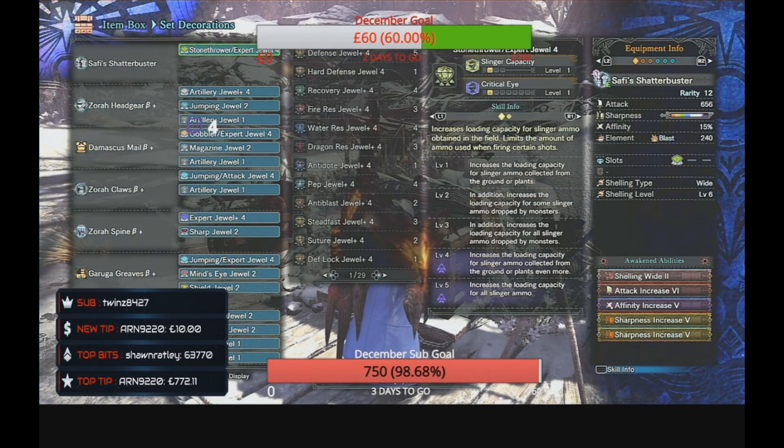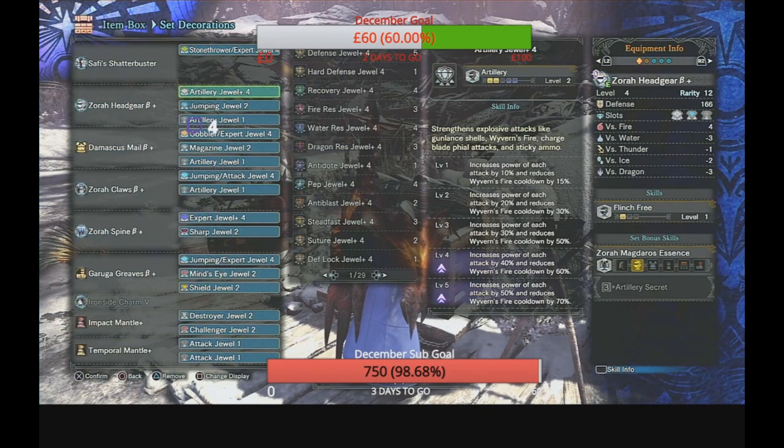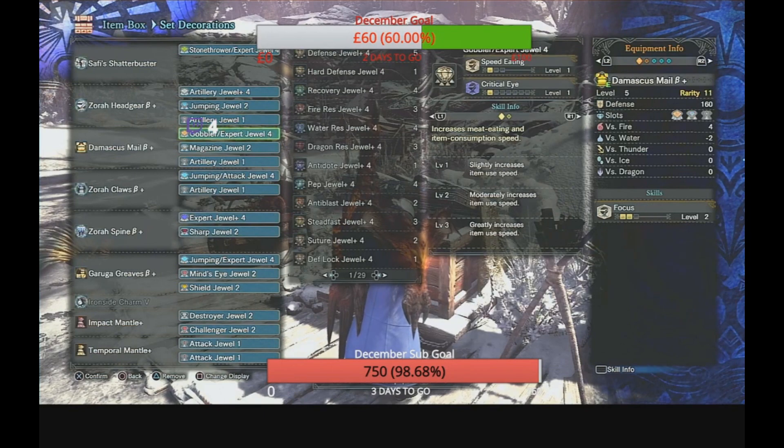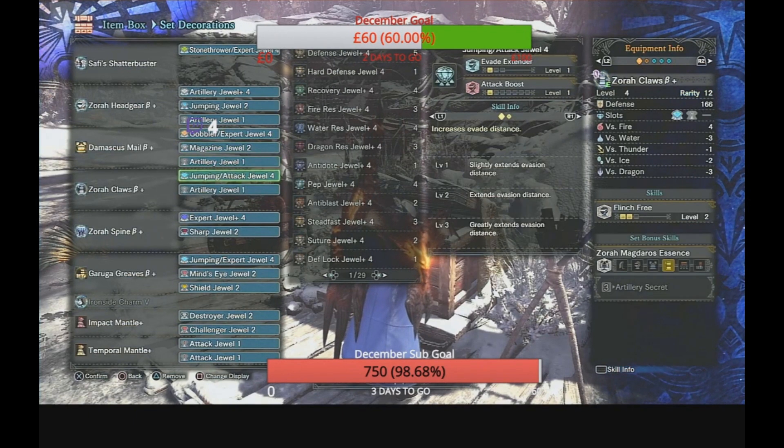What we've added in the build itself: the Safi Shatterbuster with a Stonethrower Expert jewel 4. For the head we've used the Zora headgear beta for Artillery 5 — that gives one Flinch Free, a 4-slot, a 2-slot, and a 1-slot gem socket. I've added Artillery jewel 4, a Jumping jewel 2, and Artillery 1. For the chest I've used the Maska Helm beta which gives Focus 2, a 4-slot, 2-slot, and 1-slot. I've used Goblet Expert jewel 4, Magazine jewel 2, and Artillery 1.